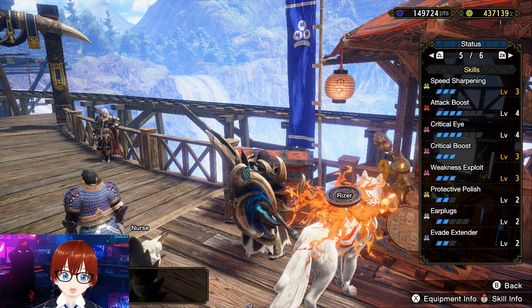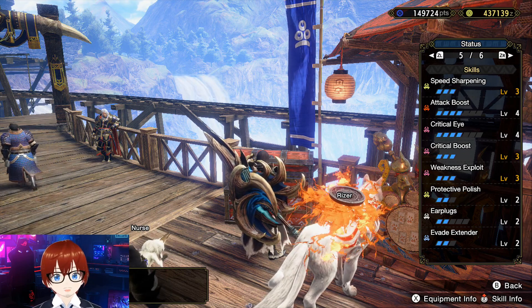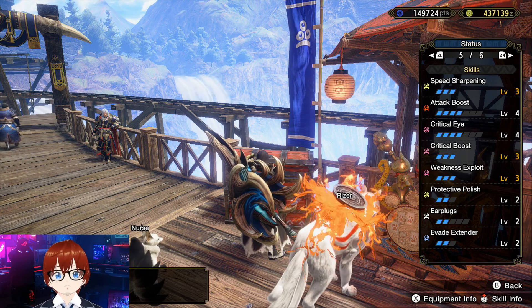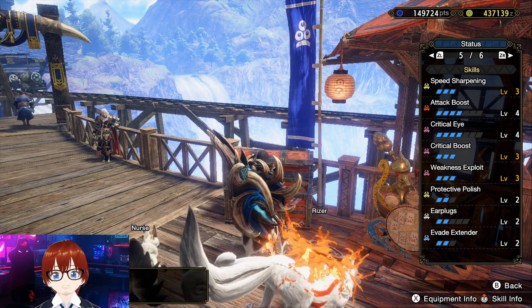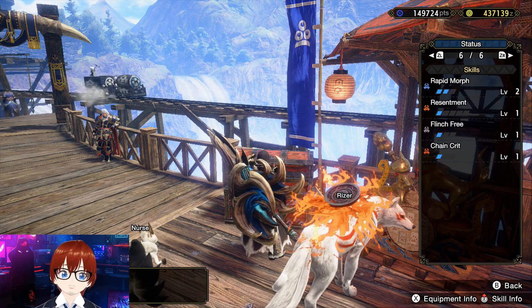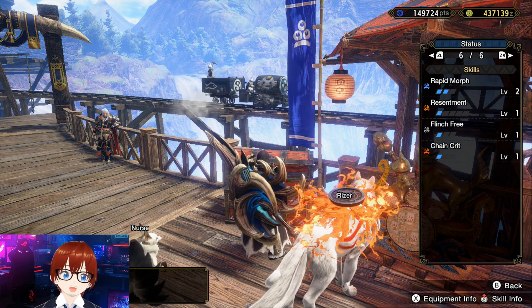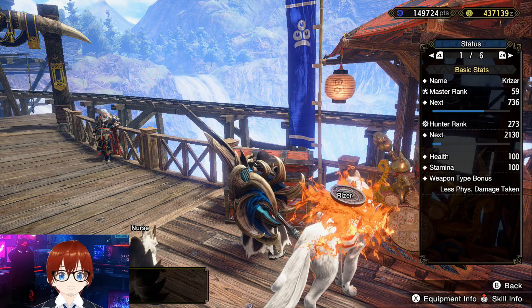For skills, we're going to have speed sharpening level 3, attack boost level 4, critical eye level 4, critical boost level 3, weakness exploit level 3, protective polish 2, earplugs 2, evade extender 2, rapid morph level 2, resentment level 1, flinch free level 1, and chain crit level 1. If you wanted to, you could take out a critical eye to put in rapid morph 3, but I don't recommend it because then you'll go minus 5 affinity.